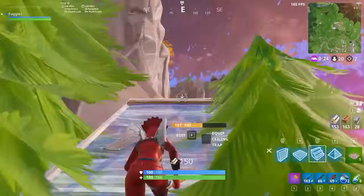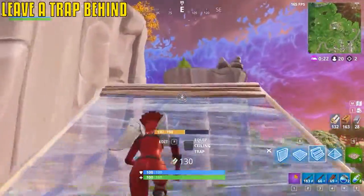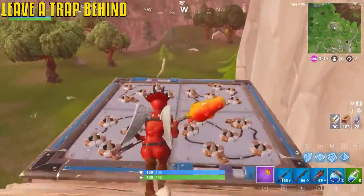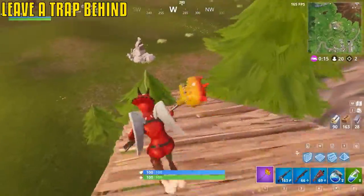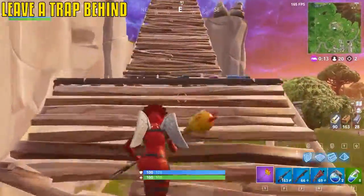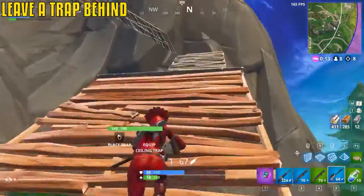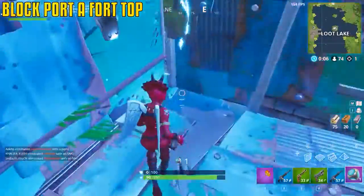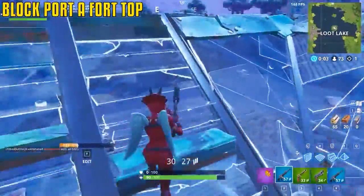A small trick as you're building up towards a place: lay a floor and then keep going with ramps, place a trap there — very often people will die from it, especially now that traps deal 150 damage. When you pop your porta-fort and jump up, always build a floor on top so other people can't use it — this is very important.